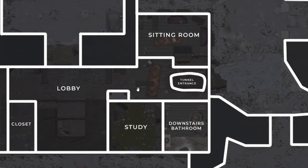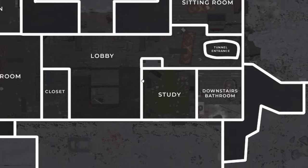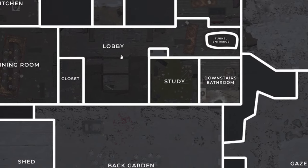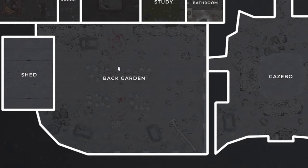There's a closet here, and to the left of the lobby we have a tunnel entrance which probably leads to the underground, a sitting room, a study, and then a downstairs bathroom. We can probably go under the stairs, back outside, and head over to the back garden, and then there's a shed.